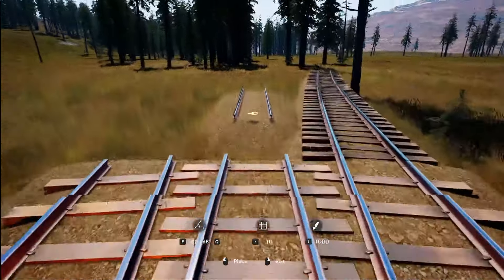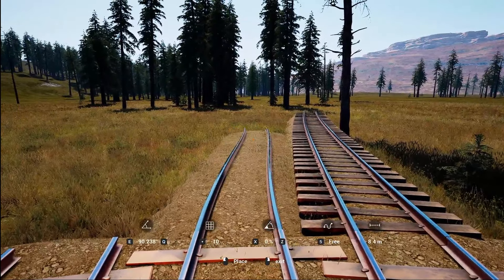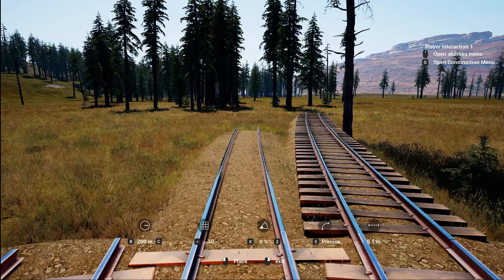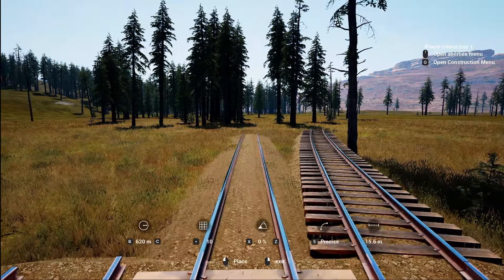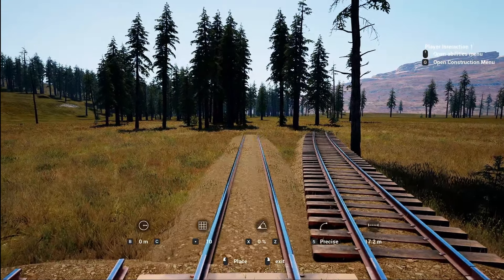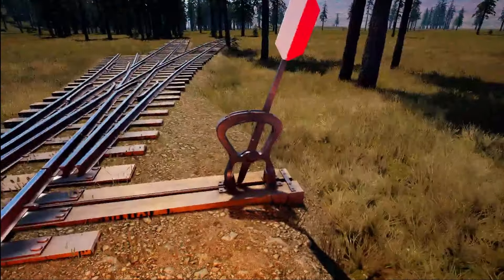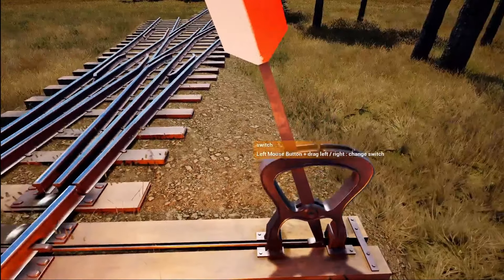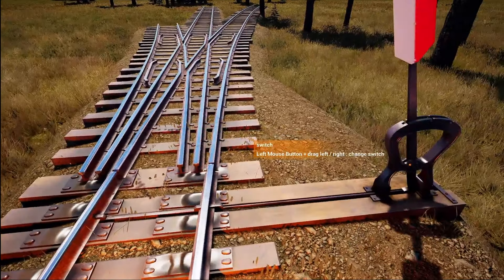This track right here we should probably do number two rail, and make sure the curve's good. We gotta make sure we're curving around that big hill. We'll say 200 meter curve — I hope that's not something I'll regret. Split it out like that and leave it right there for now, just so we don't put too much down.